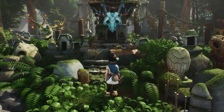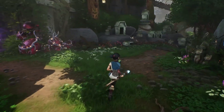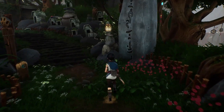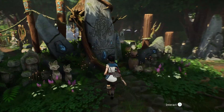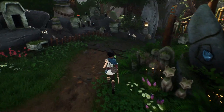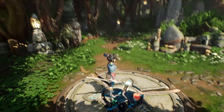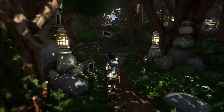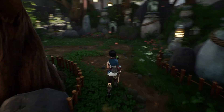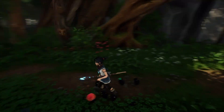That mask looks familiar. It does. What if you go back behind the shrine? There are added special trials to unlock outfits and whatnot — this isn't active yet. Can't go that way yet.